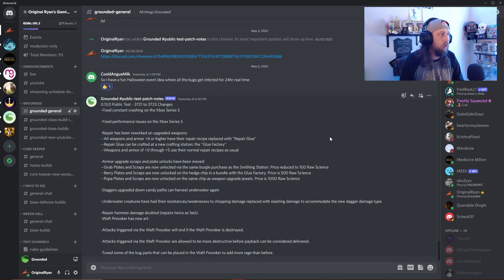Here are the public test patch notes for 3721 to 3723 of public test 0.13.0. One of the big issues has been the crashes for console users, whether it's Xbox Series X or Xbox One. I know a lot of the comments I've received are asking about whether they're fixing this - people in the Discord saying they're still crashing and can't play the public test. That's really unfortunate because console players want to jump on the public test but they can't provide feedback because they can't play the game. I think this is the second or third time they've patched in fixes.